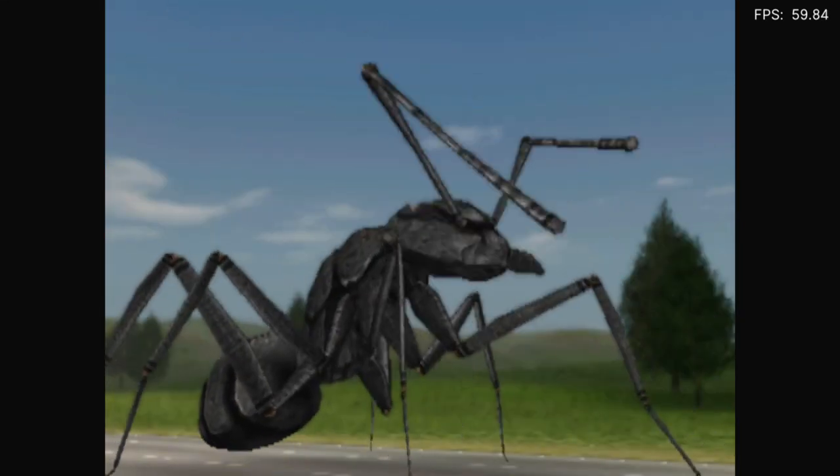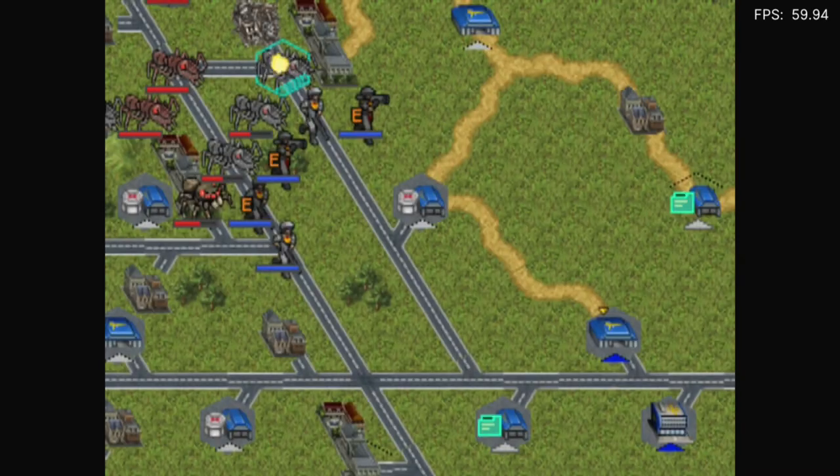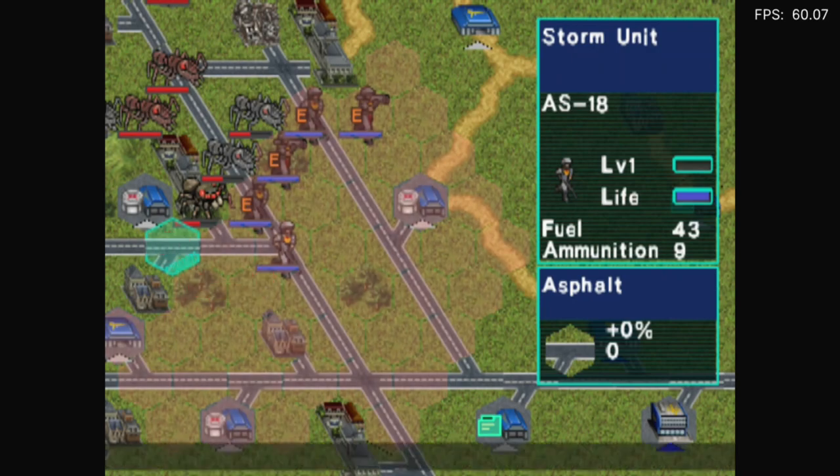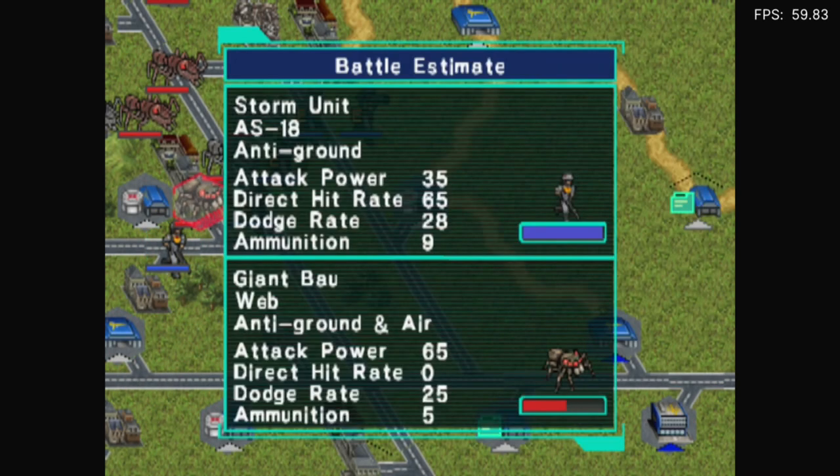Hey! That'll actually kill it at least. There we go. Haha, that just looks funny. Sheesh. Oh, this thing is powerful. Dodge rate is 25. Ammunition, 5. What? I'm just confused.